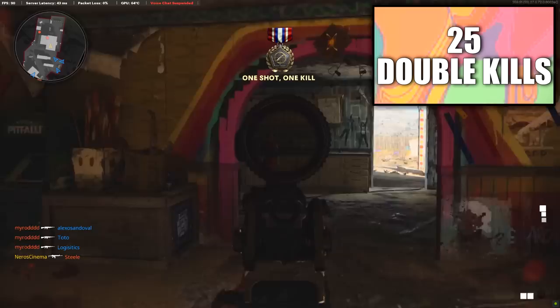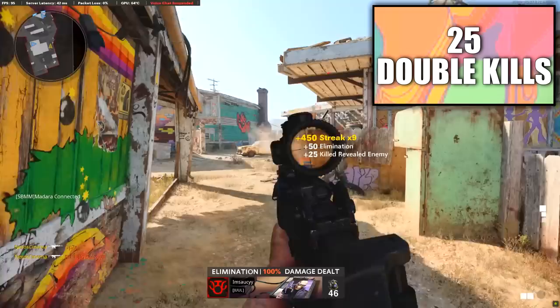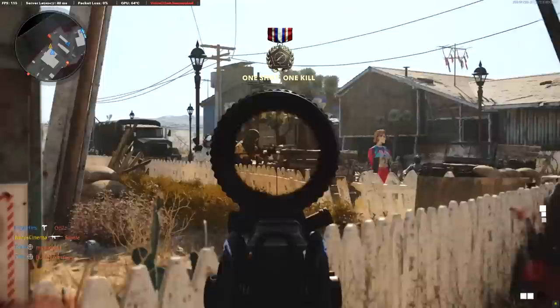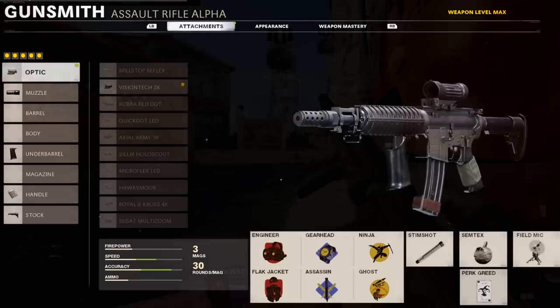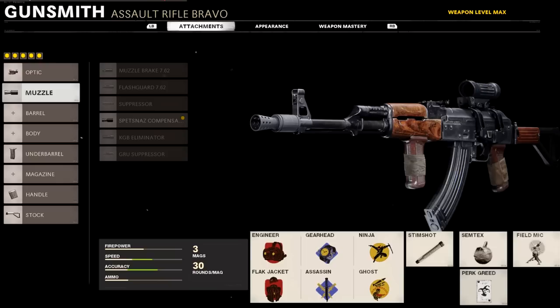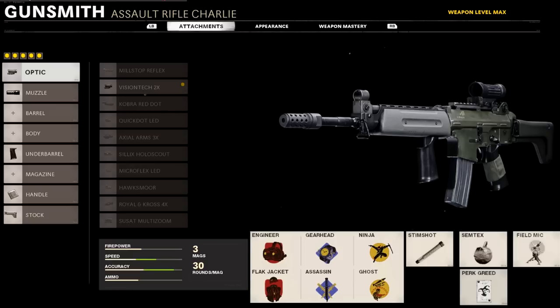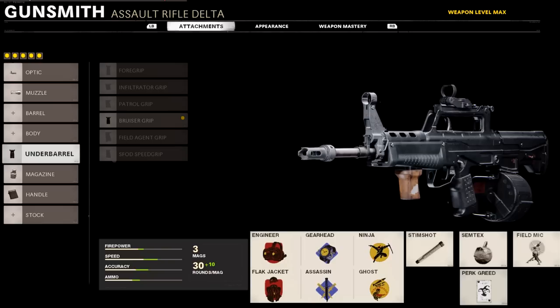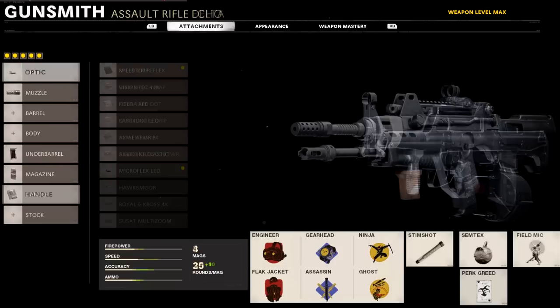Double kills are the final assault rifle challenge and will basically happen passively. The only annoying part is having to wait until weapon level 50 to unlock it, but overall it's pretty easy without making any changes to your normal playstyle. You're going to find yourself falling face first into double kills all the time on Hardcore Nuketown. For assault rifles, you only need to unlock gold camo on five different assault rifles to unlock diamond, and DLC weapons do count, so it doesn't matter which five you choose.